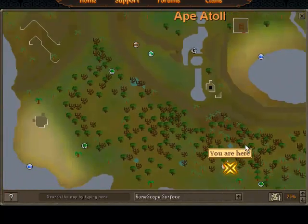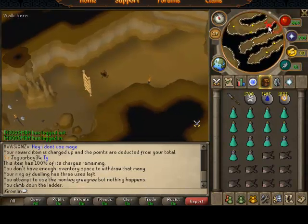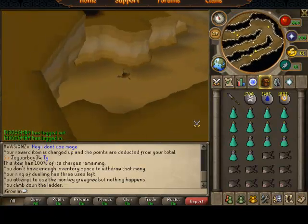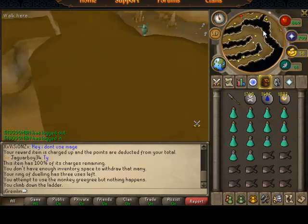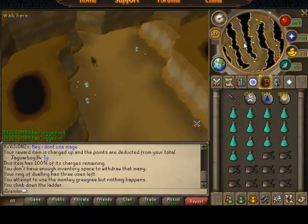Right here at Ape Atoll, and that's it. This part's a little tricky — I'm not entirely sure where it is. You have to run through here, just follow the trail, until you reach the skeleton area.